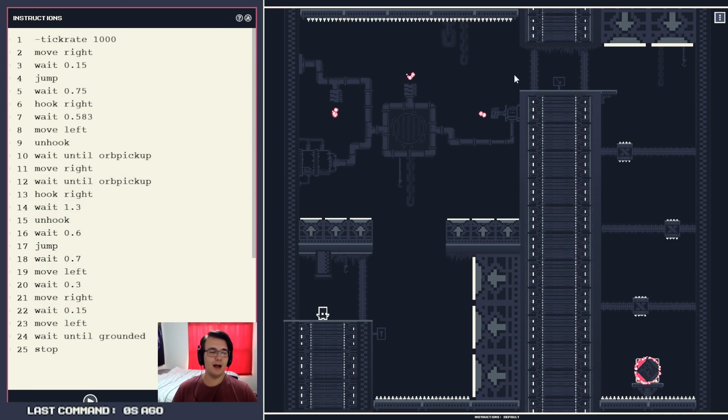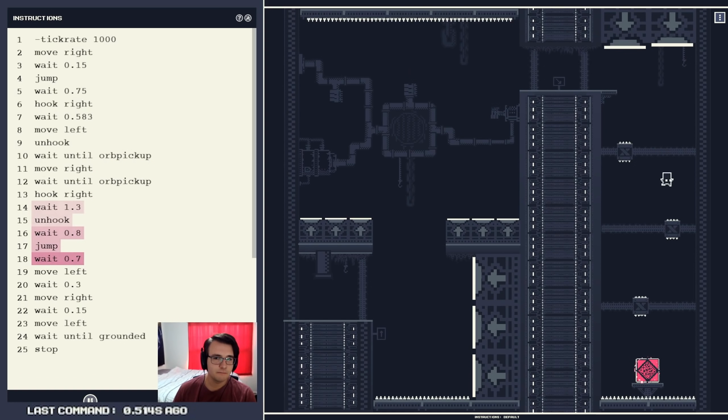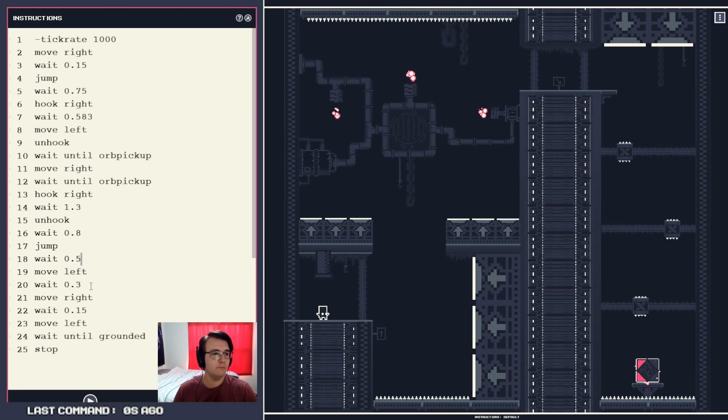So I still jump too soon. Yeah, I can go frame by frame — 0.76. That's pretty good too. Except it kills me. Yeah, so that's a pretty good jump. I'll just pick a faster move left. Let's go 0.1, and that might work.